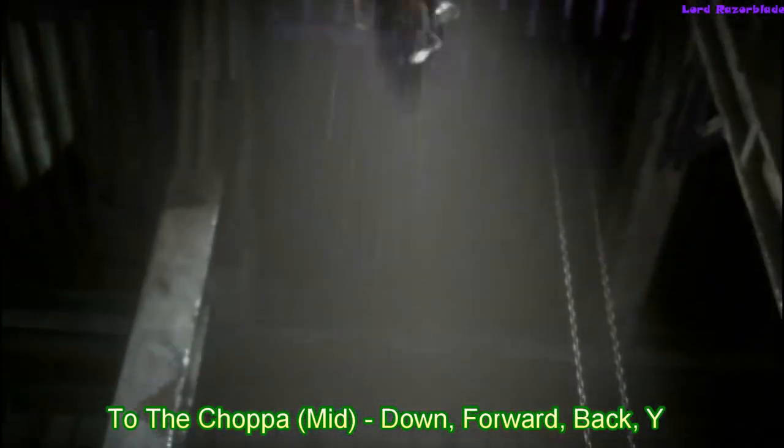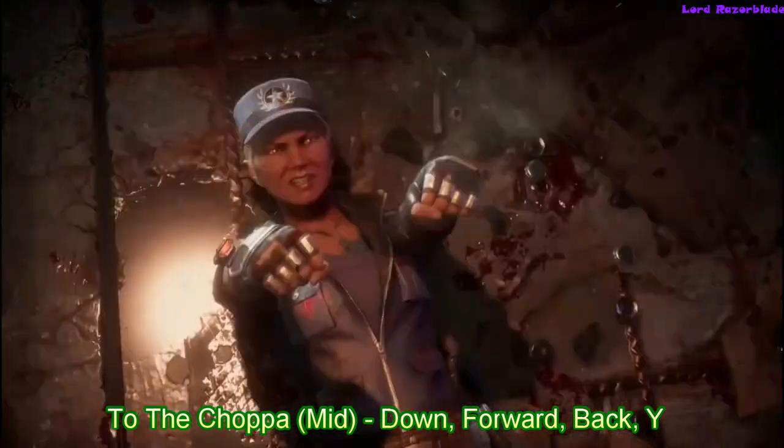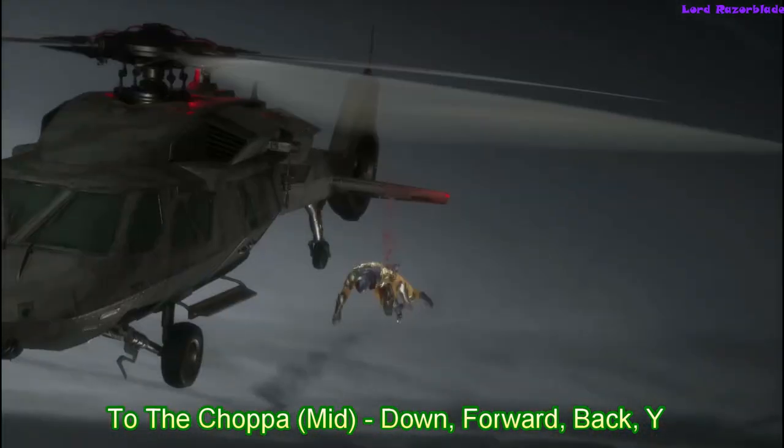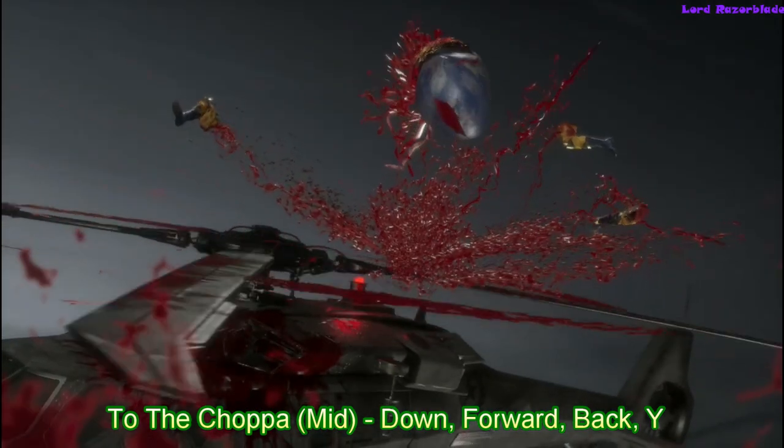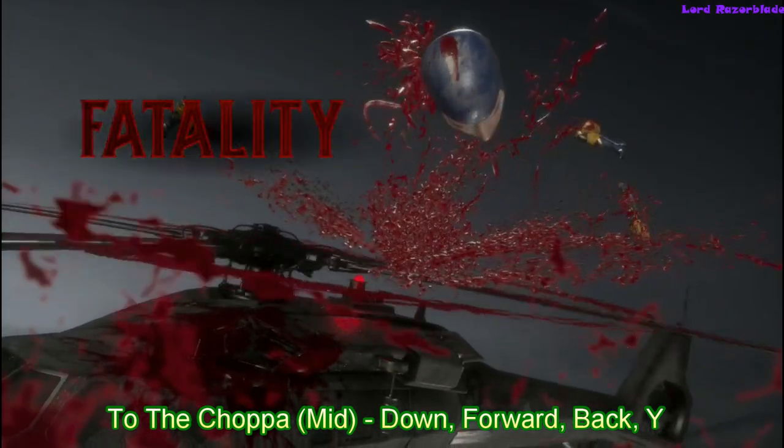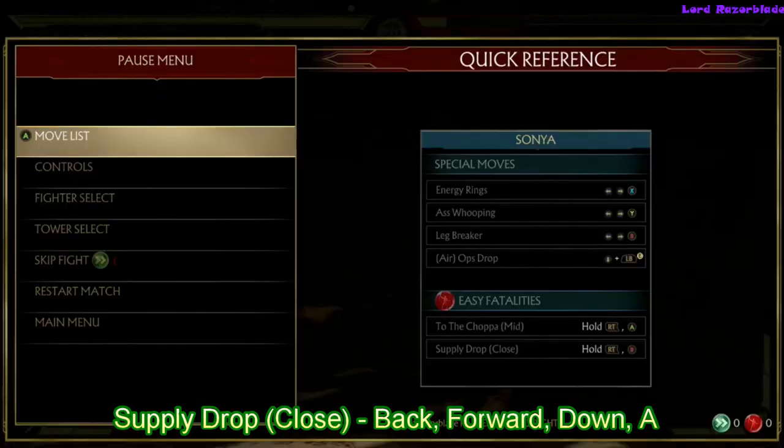I recommend that you do these Fatalities — a lot of these if you want, you can work on your character achievements. You get 10 characters for towers, just go through with every character and do one of these each time on your way up to the top. That way you get the achievements and then you get character progress bar progress as well.